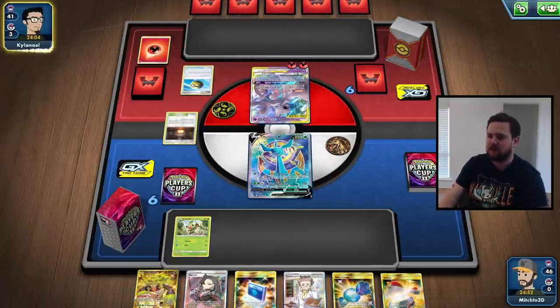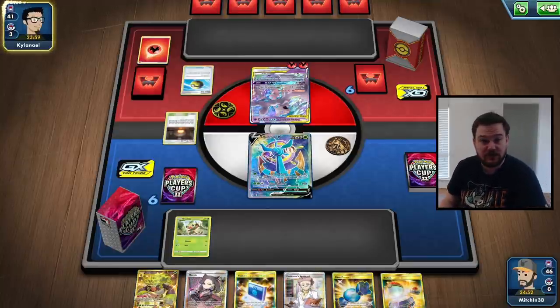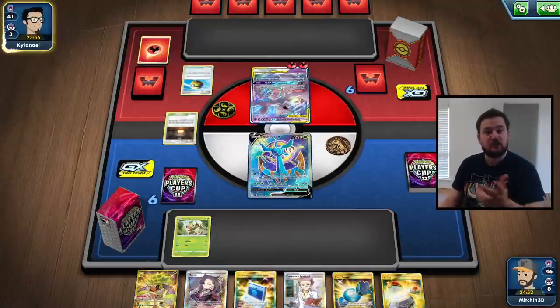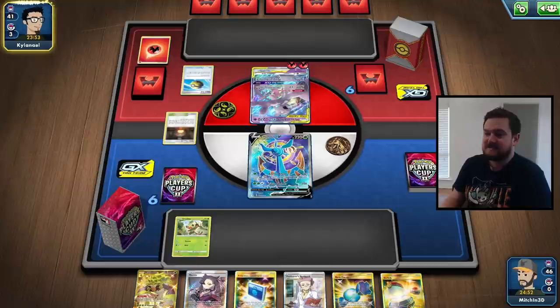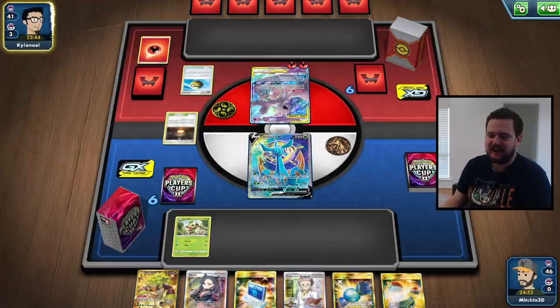Now let's talk about the game. Delmise in the active, Grookey on the bench — we've got Rare Candy and Rillaboom in hand, which is very good. Looks like we're playing up against Welded Mewtwo, which is not great. But we do have Weakness Guard Energy in the deck specifically for Fire type decks, so it shouldn't be too bad. It's just a matter of whether our opponent can get a Fire type attacker set up.